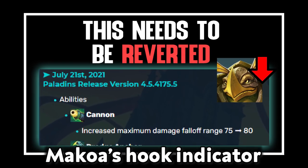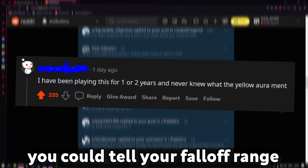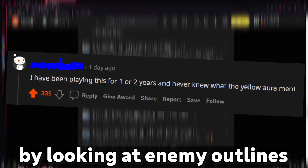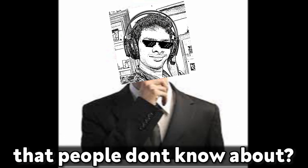In the last video where I talked about Mako as a Hockey Indicator, I saw a staggering amount of people saying how they had no idea you could tell your fall-off range by looking at enemy outlines. That made me curious — what are some other things that are common but most people don't know about?